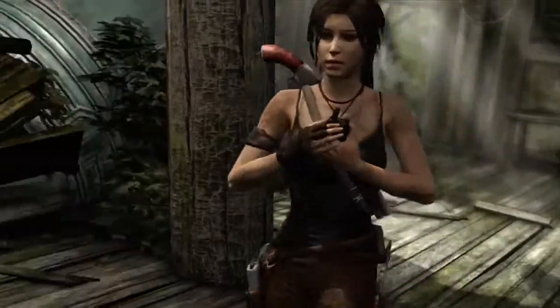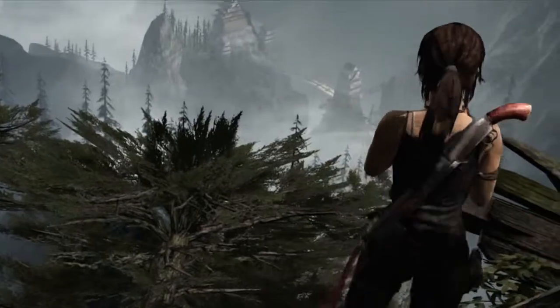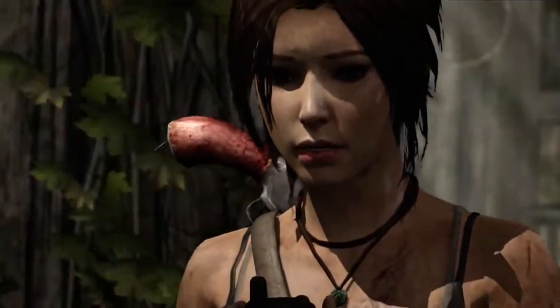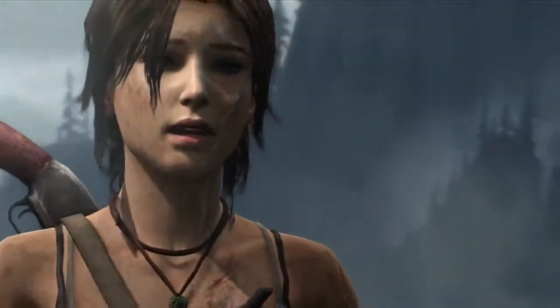Are you there? I'm here, Sam. Are you okay? What do they want with me, Lara? A fire ritual? This is so fucked up. Listen, I'm coming to get you. I'm going to get you out of there. Please help me, Lara. I promise. I promise, Sam.